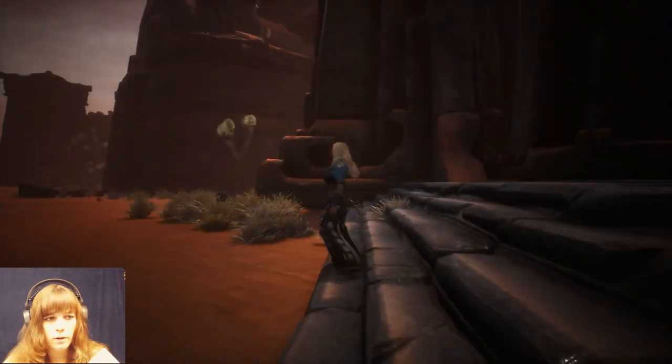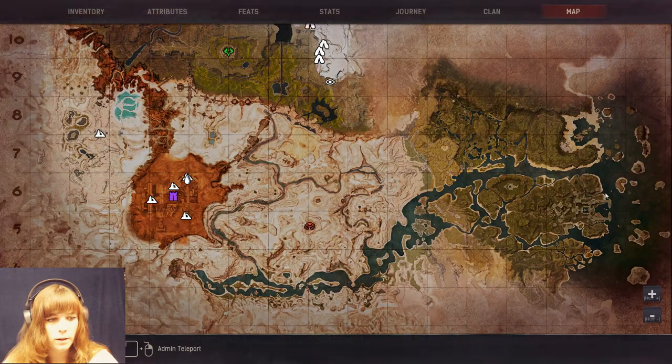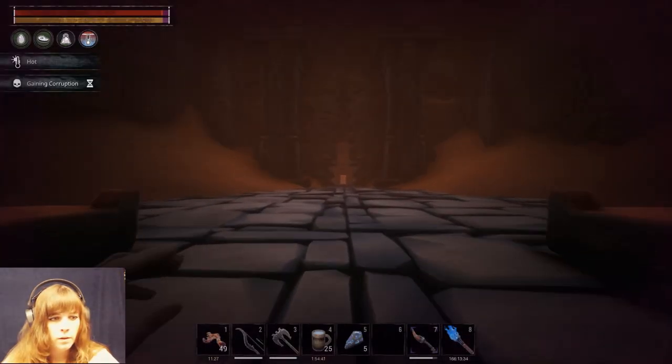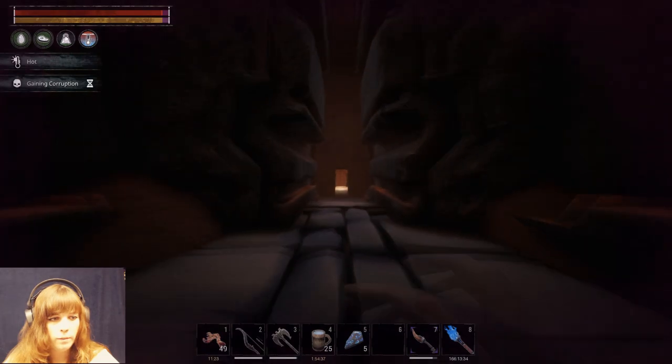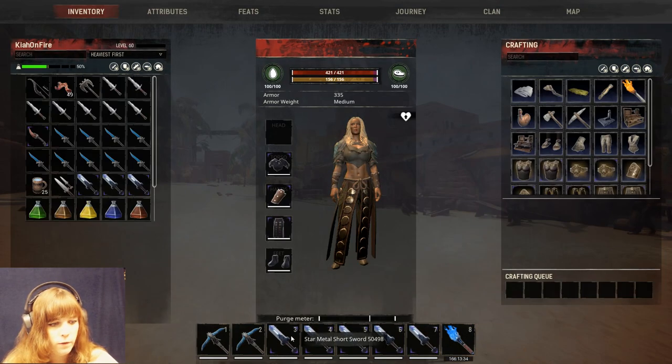Once you've got your five fragments of power, what you're going to want to do is come right over into this area until you find this door right here - that's a quick map reference - it's right here, and you're going to want to run down here and meet the dude.